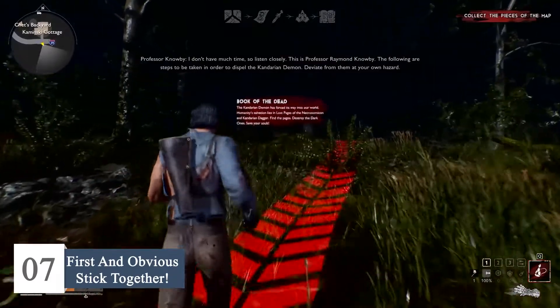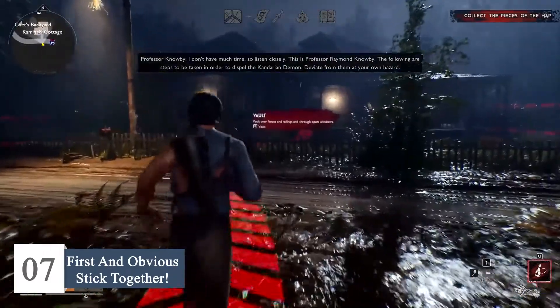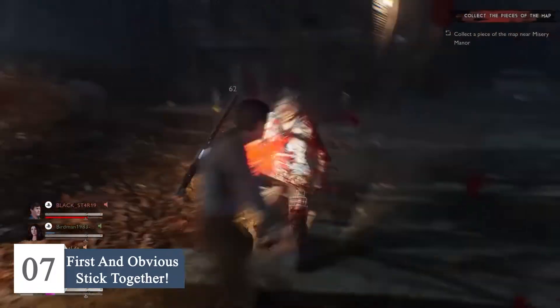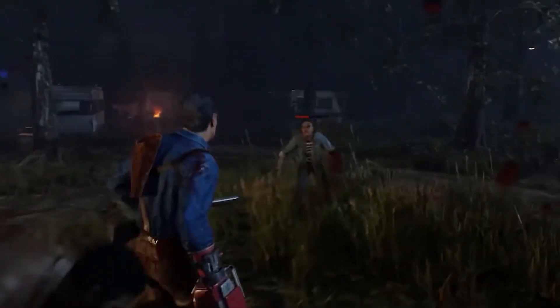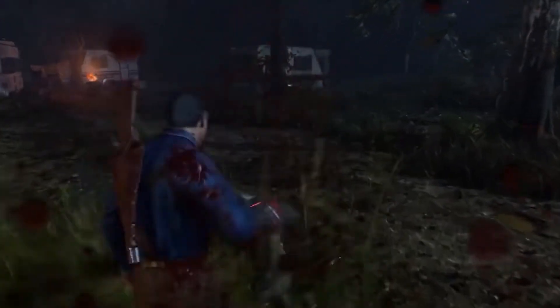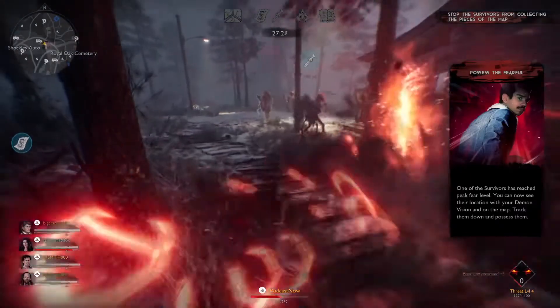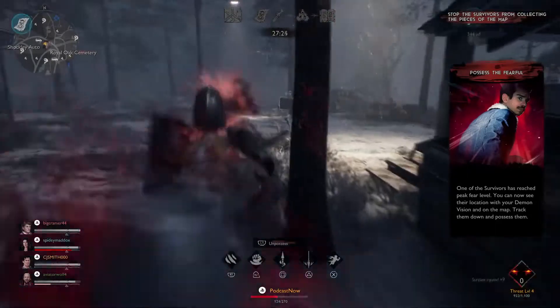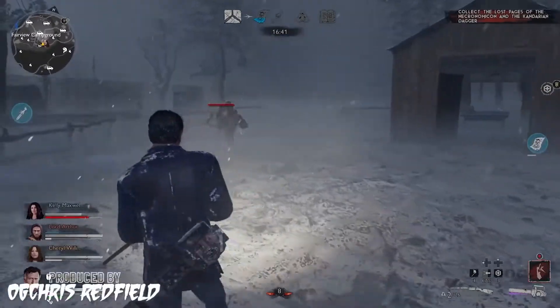Starting us off at number 7 — first and foremost, stick together. You've seen horror movies where the characters act super dumb and ask each other to split up to find more clues. Fear is a core mechanic in Evil Dead the game, and as the survivor players explore the map and get jump-scared by the demon, their fear levels increase. The higher a survivor's fear level, the easier it'll be for the demon to possess them. That spells trouble for their teammates.